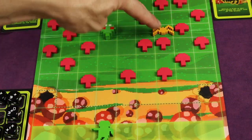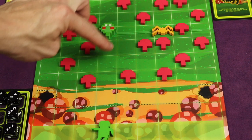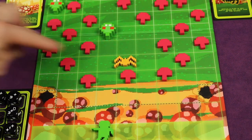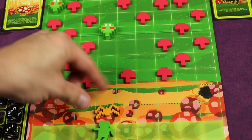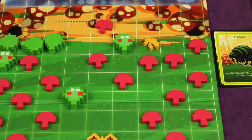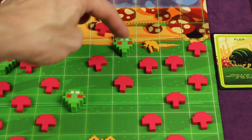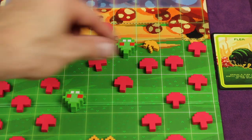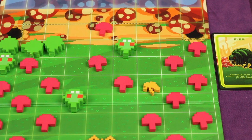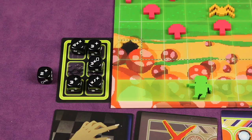The spider can move only diagonally or vertically, never horizontally, and up to nine squares — your choice. As it moves, it destroys any mushrooms in its way. The flea must move exactly two squares and always goes in a straight line toward the gnome player. It also removes any mushrooms or bugs it runs into — so the flea can actually take out your own centipede. After the flea moves, you may place mushrooms on the space it came from. It just goes back and forth like that.